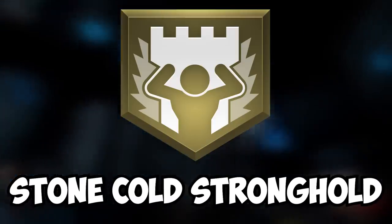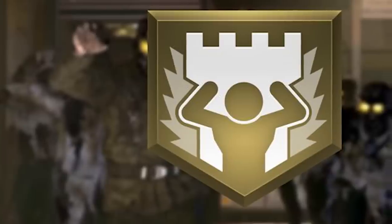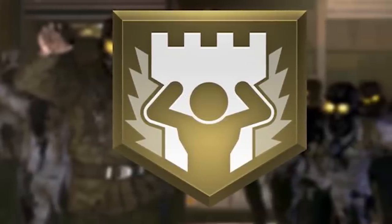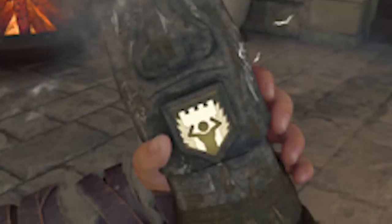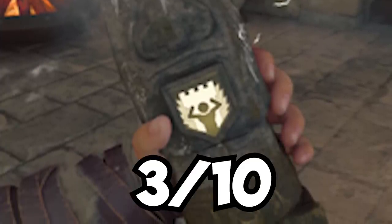Stone Cold Stronghold. The perk that only benefits you if you stand completely still, promoting the most boring style of gameplay. It's only really useful while doing the most uninteresting high-round strategies. 3 out of 10.